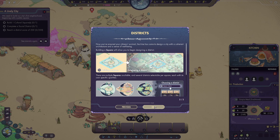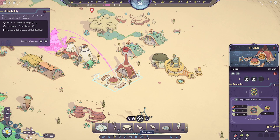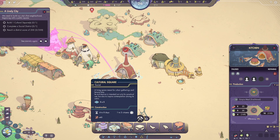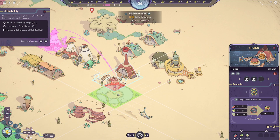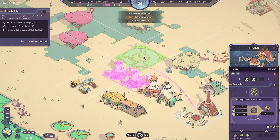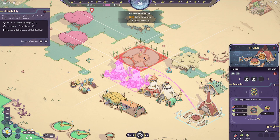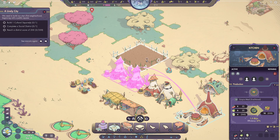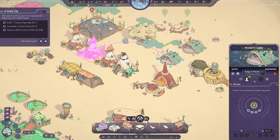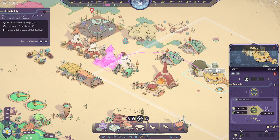Now it's telling us about basic needs — if citizens don't have food or clean water they get weak, then slower, and can ultimately die by starvation, dehydration, serious illness, or disappearance during an ill-fated expedition. We need to build a square to begin designing a district. We need a cultural square — it's five by five. We'll put it here by the houses. We need a district score of 200 and need to complete a social district.